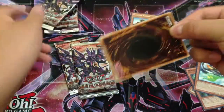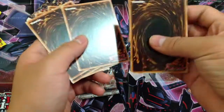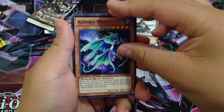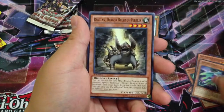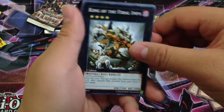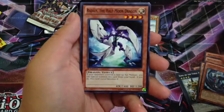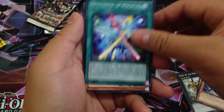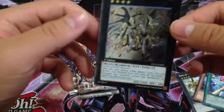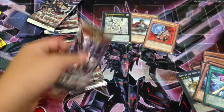We have an Aurora Wing, Reacting Dragon Ruler of Pebbles — seems like we're going to get all of the Baby Dragons out of these packs — King of the Feral Imps, Valiant Boxer Glassjaw, Legendary Atlantean Triadon, Radius, Spellbook of the Miracles, a rare Brotherhood of Firefist Rhino, and nice — an Ultimate Rare Constellar Omega! Sweet, so at least we did manage to pull something out of these packs.